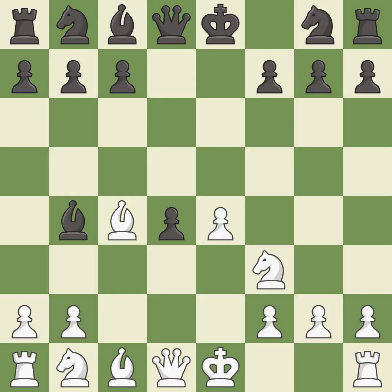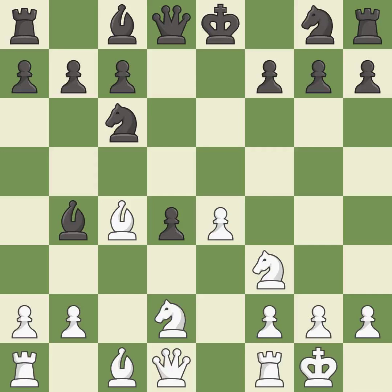Bxc4 captures the c4 pawn and places the bishop on an active diagonal where it controls the center and attacks the f7 pawn. This activates a bishop by developing it off of its starting square. This blocks the check from an opposing bishop. This develops a knight off its starting square, getting it into the action. Castling gets the king to a safer square, out of the center of the board, while also developing a rook.